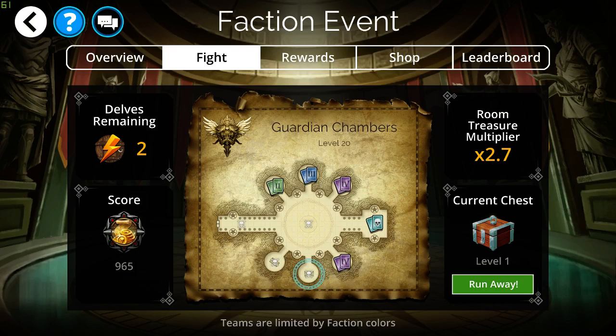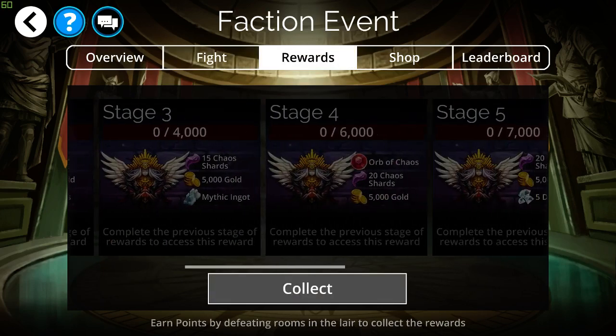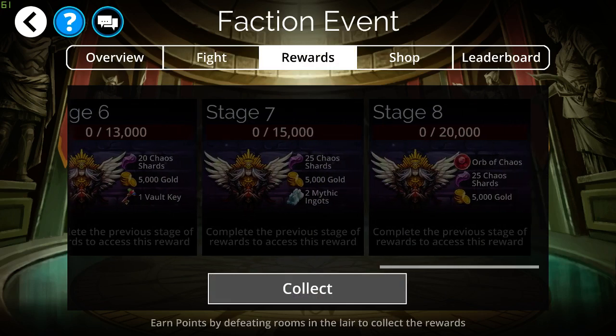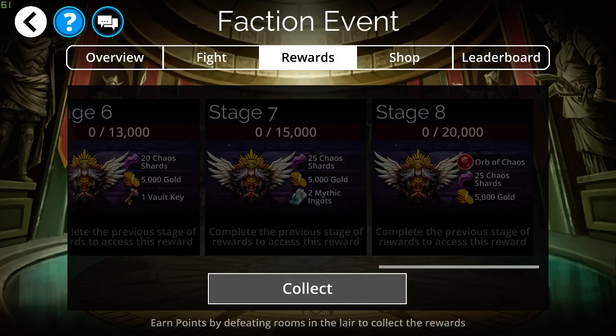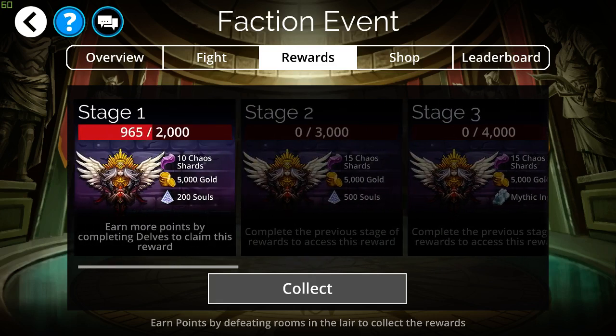You'll still get some good rewards if you have your faction quality up to 10, even if you run away. So you can do that, and that'll allow you to get some of the rewards in here. You won't be able to get some of the higher rewards if you run away from every boss room, but at least you will still be able to get some rewards even on the one that you're farming.